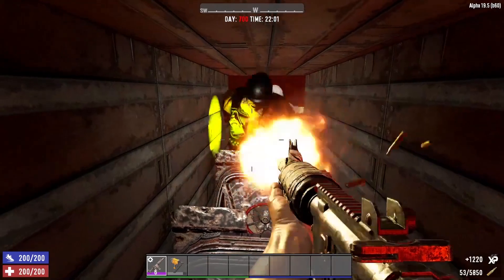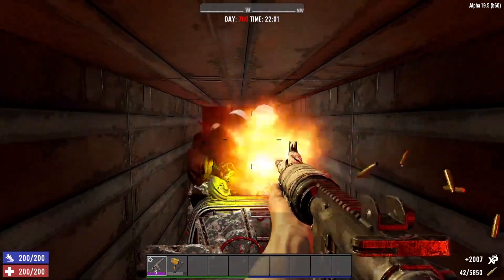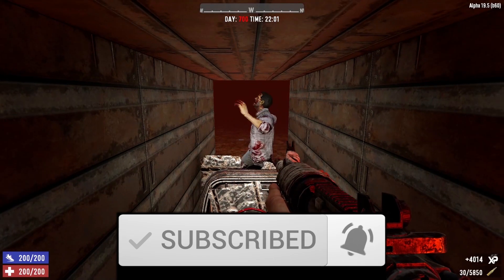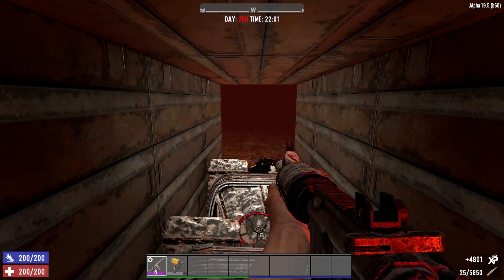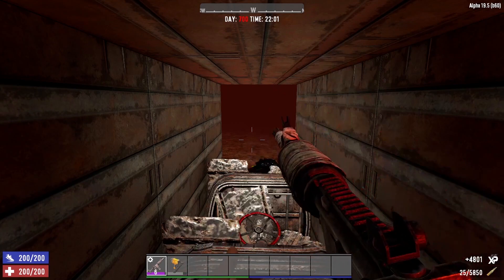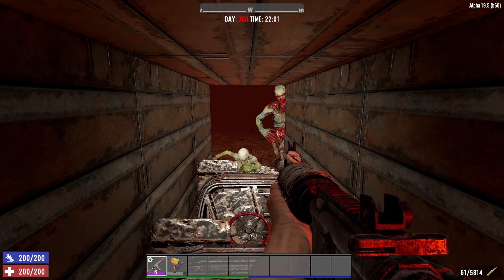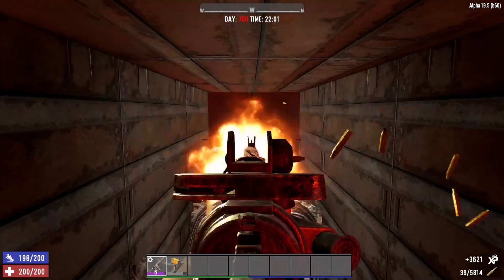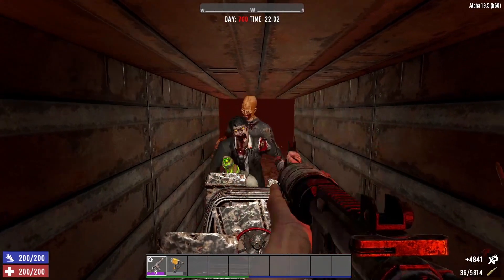In 7 Days to Die, one of the most unique and exciting features is Horde Night. Every 7 days, a giant horde of zombie jerks comes knocking on your door. You cannot run, you cannot hide, they will find you, and if you're not careful, they will eat you.